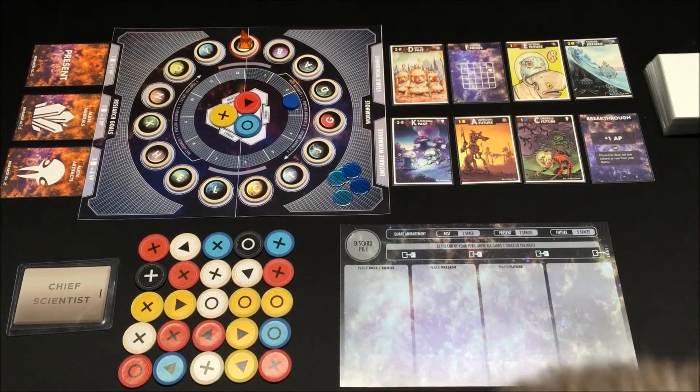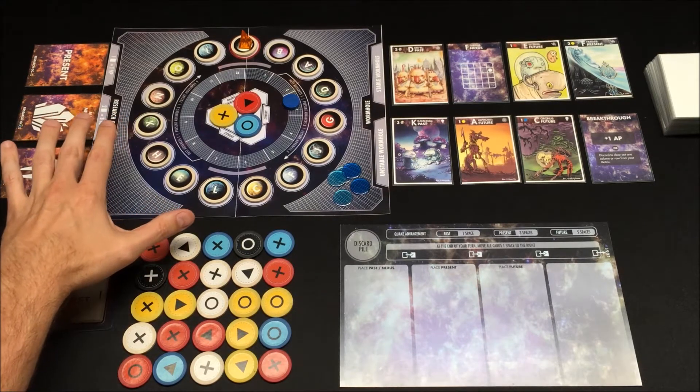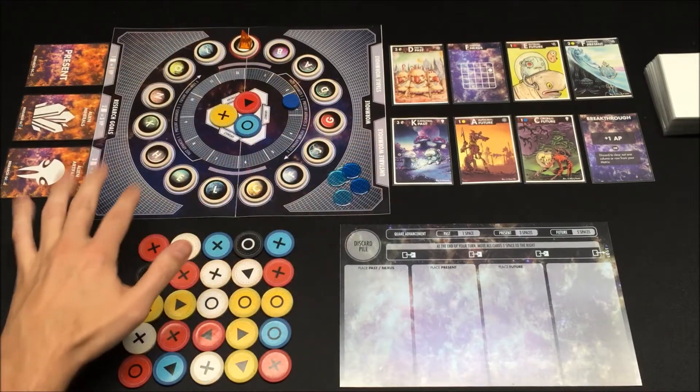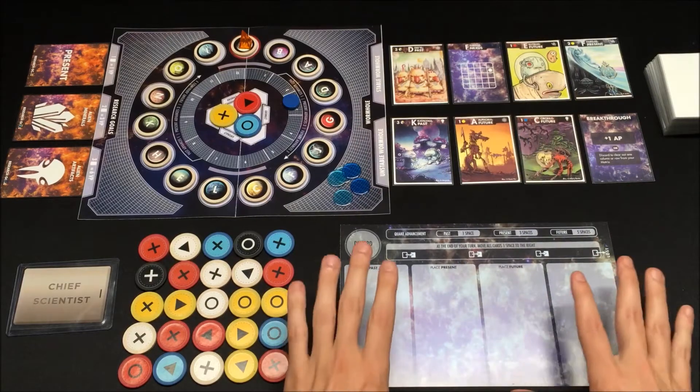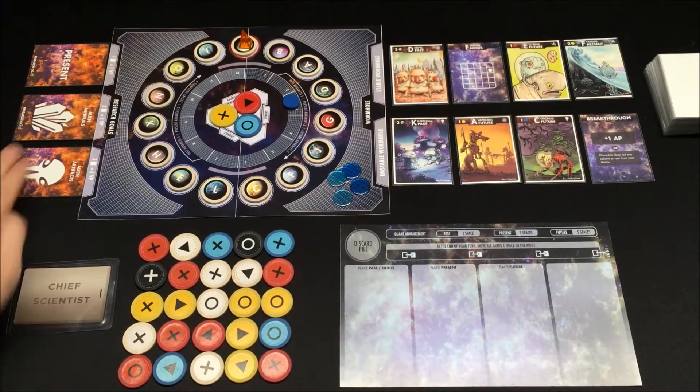This is just going to be a brief overview of the rules. I'll try to cover just about everything that is major. So let's go over what's going on here. You have the universe board, you have 15 planets, this is the wormhole, your player mat, and your matrix. This is your research goals — these are used only in the Category 3 Quake, what we call our advanced game.